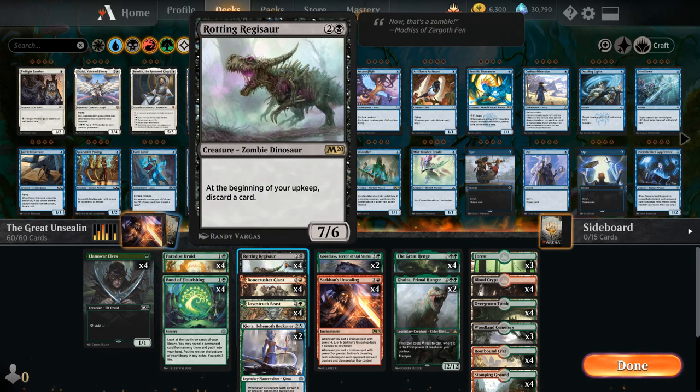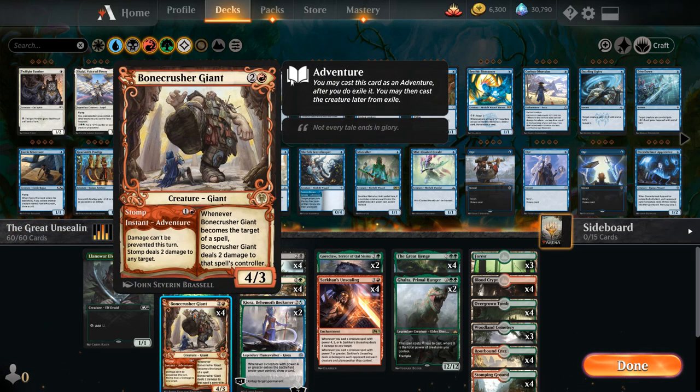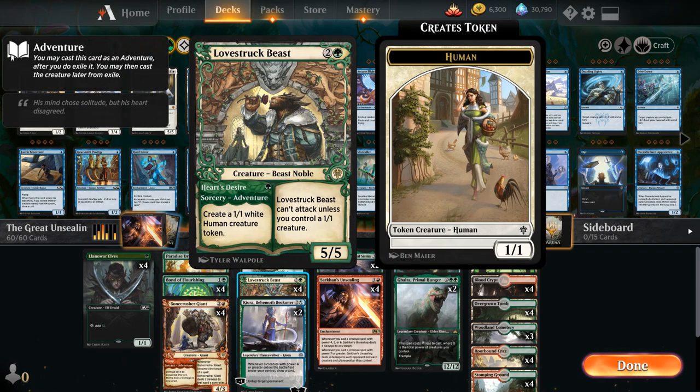At three mana we have a full playset of Rotting Regisaur — three mana for a 7/6 with the drawback of discarding a card at upkeep, which is usually negligible. We also have four copies of Bonecrusher Giant, which we often cast for two mana first using the adventure Stomp to deal 2 damage to any target, then cast the 4/3 body afterwards, still triggering Sarkhan's Unsealing's first ability. Four copies of Lovestruck Beast can make a 1/1 Human token via Heart's Desire, then become a 5/5 for three mana.